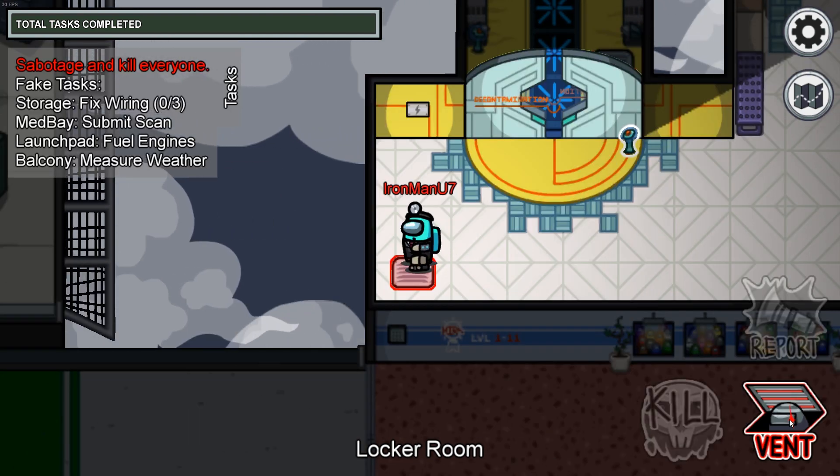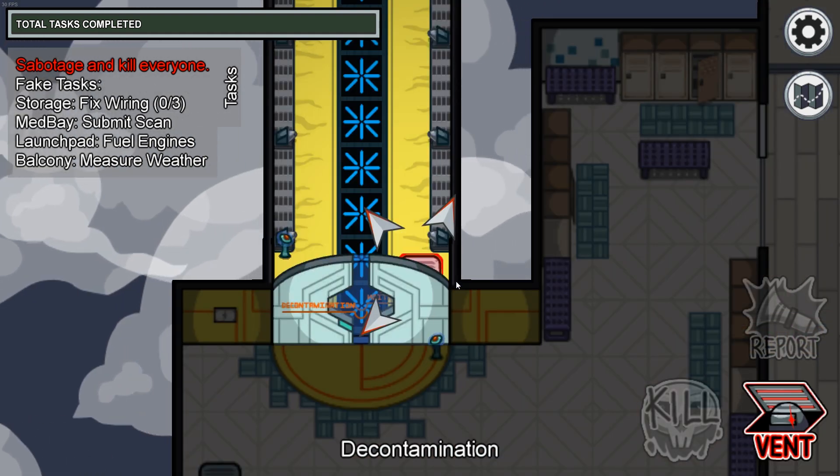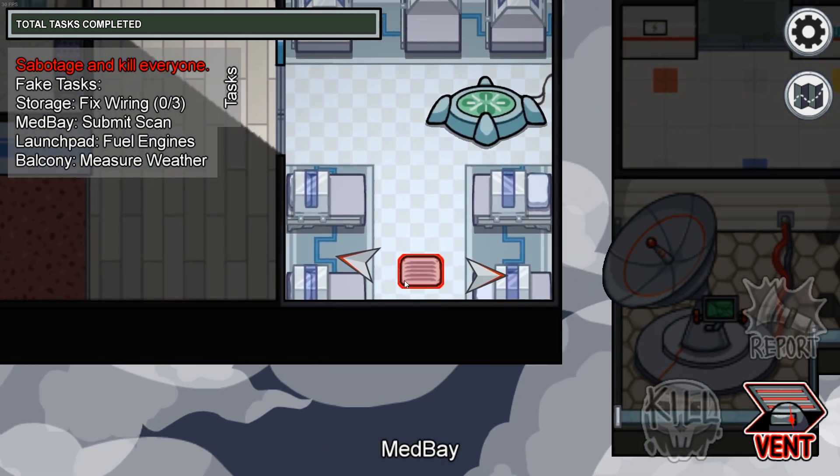Aside from the launch pad vent, the locker room vent is also connected to a vent located in the southeast corner of the decontamination room, located here on the map. The third vent connected to the locker room is located in the medbay room in the south part of the room, here it is on the map.